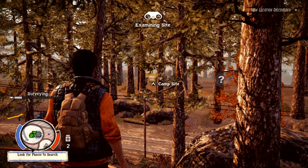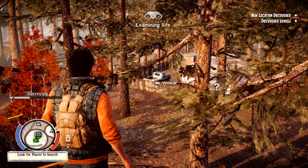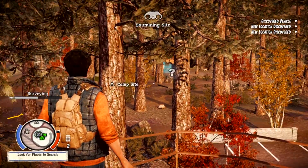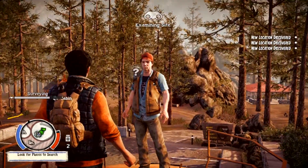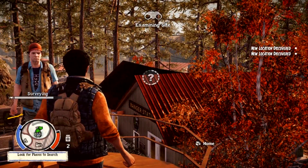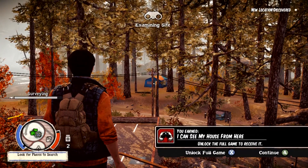Question marks — do I need to hover over them? Oh yes. There's a building we want to check out. Campsite. How the heck did you see that one behind a tree? A car, another building. Buildings we've already been to — I probably didn't look around properly but never mind. And he spots a cabin right through John Boy's chest. Public restroom, beyond the ranger tower. Unlock the full game to receive this achievement — I can see my house from here.